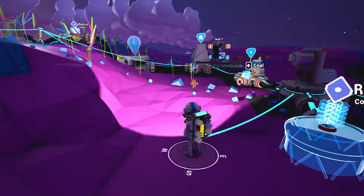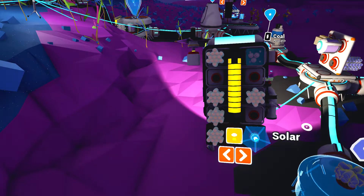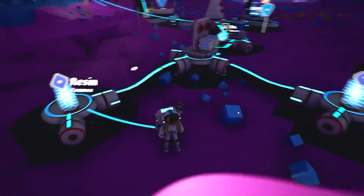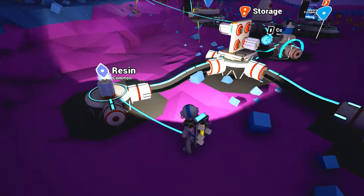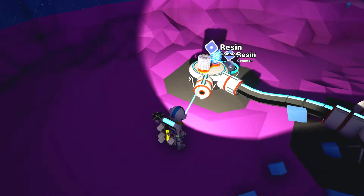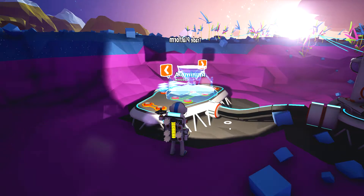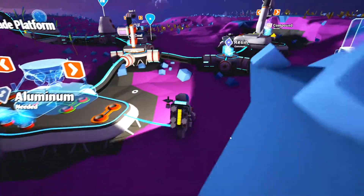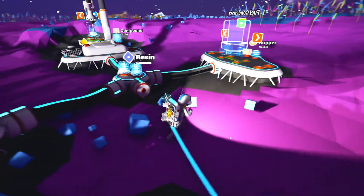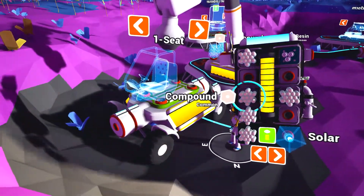I need resin. Do I have resin here? Yes. Resin. Now I need two resin. I think I will build the trade platform there. And printer. Oh, the sun is rising. Trade platform — aluminum. We need aluminum for this. I have one aluminum and I need copper for this. But now I can build my seat.